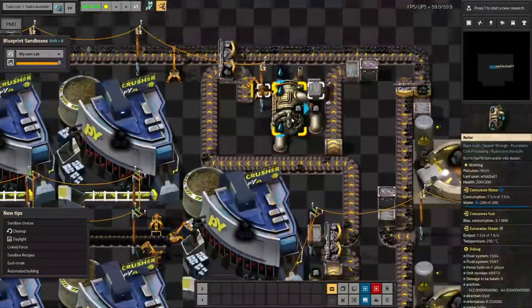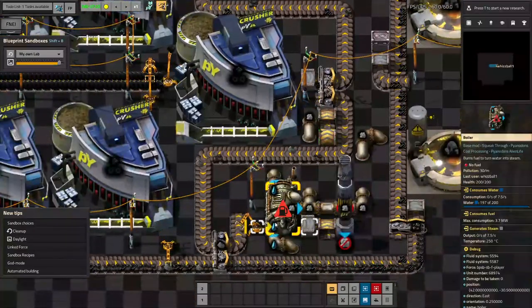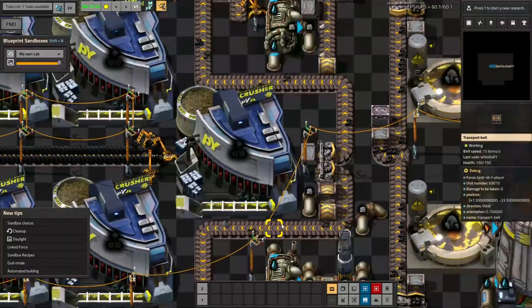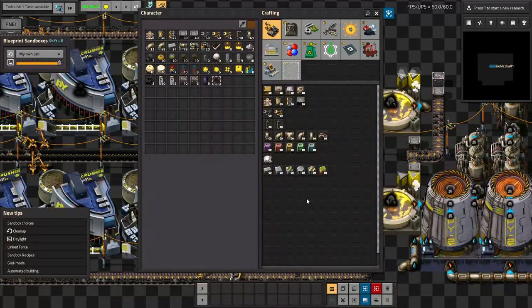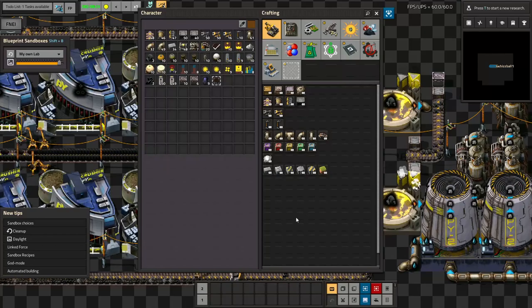The coal dust is being funneled into boilers, which will eventually supply steam to things in the base like clay, because I need to use clay for things like drilling fluid, which I'll use to clear out my bitumen seeps.